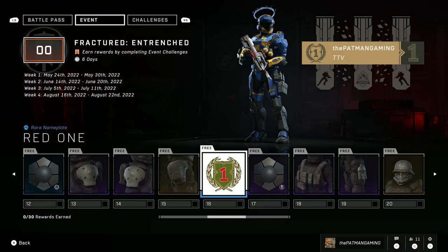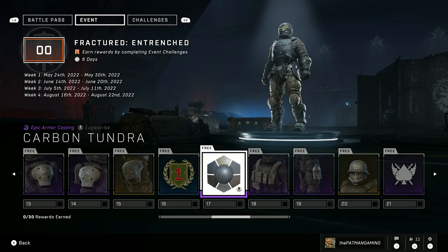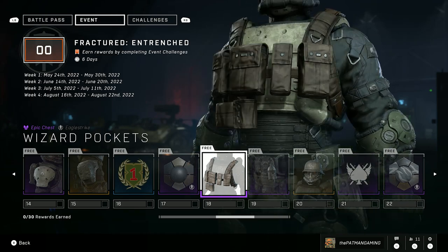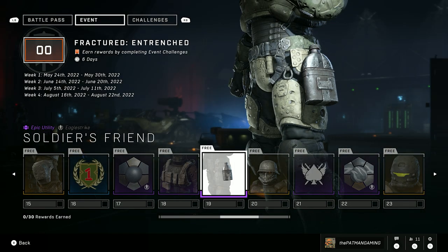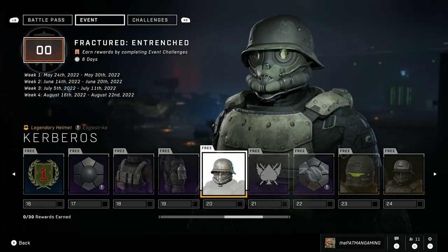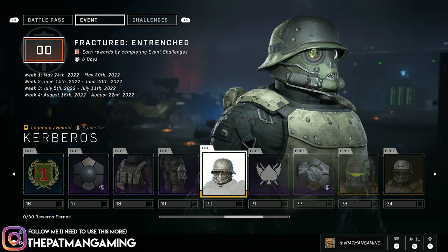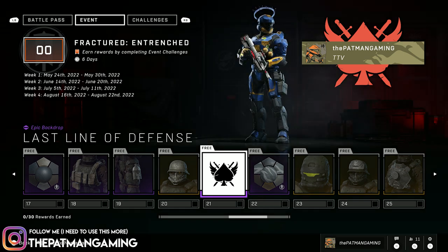Log on and get this cool backdrop. A BR jamming fix update should be getting pushed out to the game tomorrow, according to 343 — that is what they are targeting. If it does come out tomorrow, I'll of course have a video out detailing all the new changes. I already have a previous video detailing some of the changes 343 was planning, but they may have some surprises in store for us.